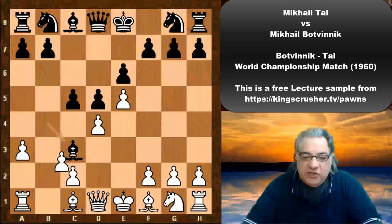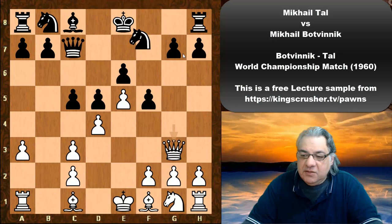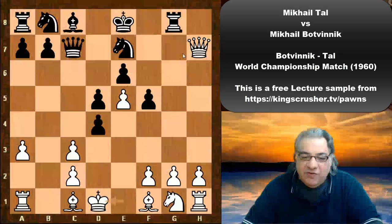White gets the bishop without the counterpart and plays the sharp move Queen g4. This is theoretical. f5 protecting g7, the Queen drops back. Ne7 — and this is basically a gambit. Tal takes up the gambit: Queen takes g7 and then Queen takes h7. C takes d4. Now the move King d1 — a very, very interesting move indeed.